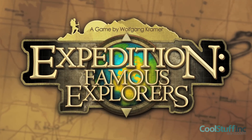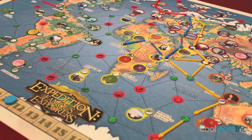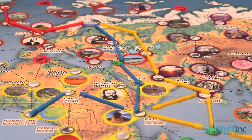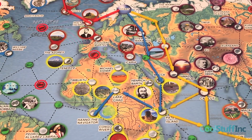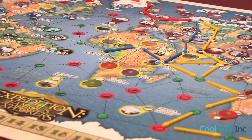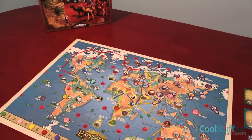Expedition Famous Explorers is a simple traveling game where three expeditions, each using a set of colored arrows, travel from the starting position. These three expeditions travel independently of one another, and all players may take part in each expedition, trying to influence the direction of travel so target destinations are reached. Doing so awards victory points, and the player to earn the most wins.